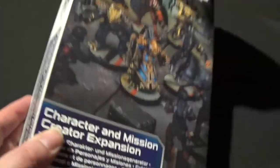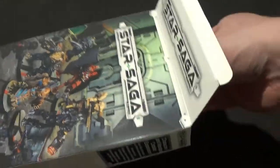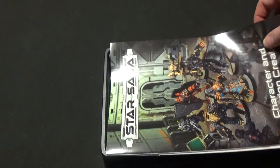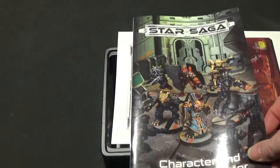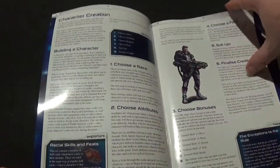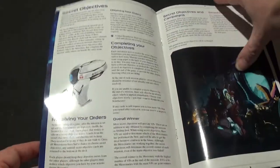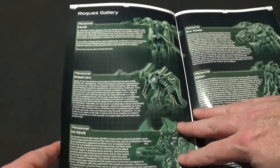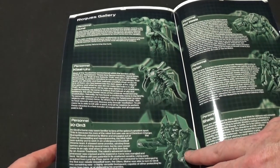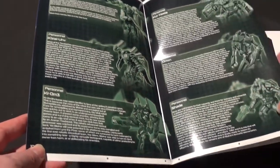So let us open up and see what they've given us in this. So we have a book of how to create the characters. It all looks firmly simple to use. Rogue's Gallery — we have Hund, Kizai Uru, KOM3, Kerkeela, Orion and Shade.